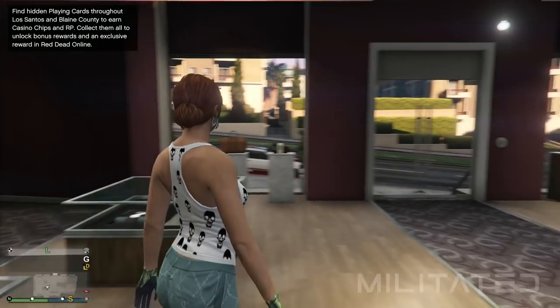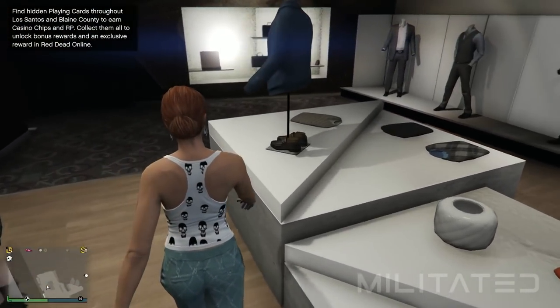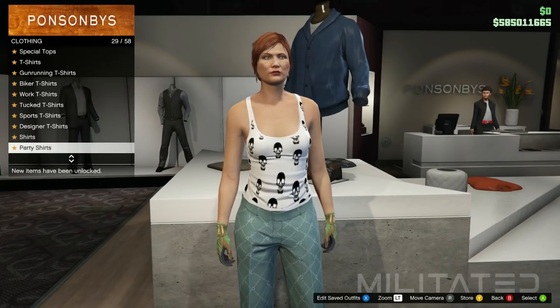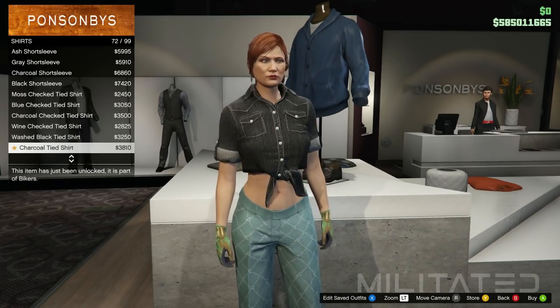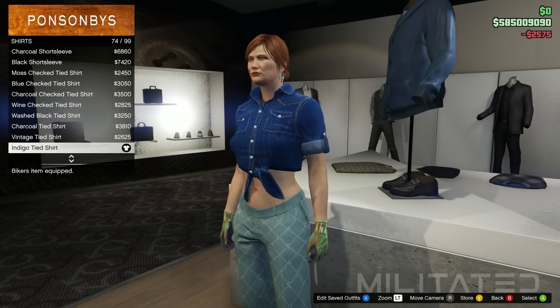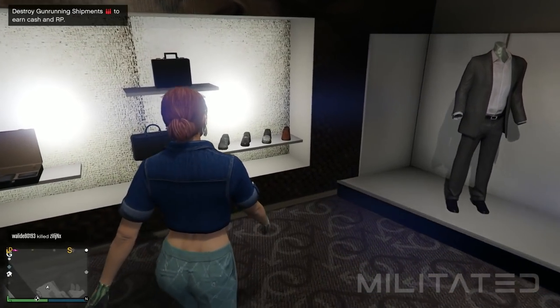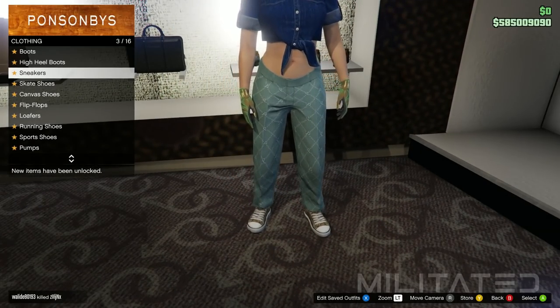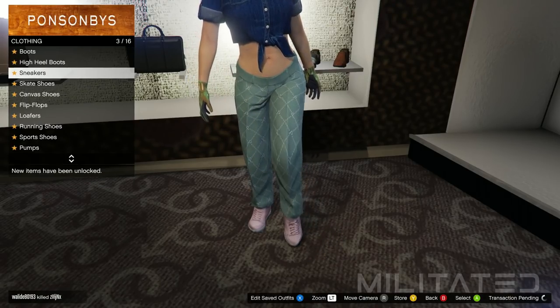With those two items purchased, back out of accessories and head over to the top section. Go into the shirts category and scroll down the list until you get to the indigo tied shirt. If you haven't done this glitch before, make sure you're buying exactly what I'm buying. Then head over to the shoes section, go into the sneakers category, and purchase the pink plain high tops which are at the top of the list.